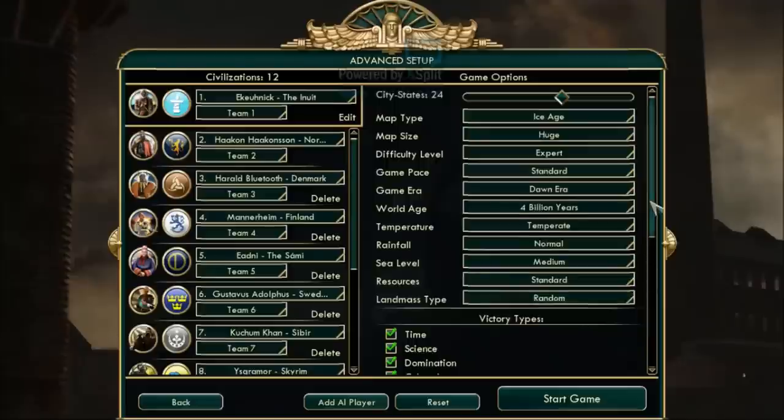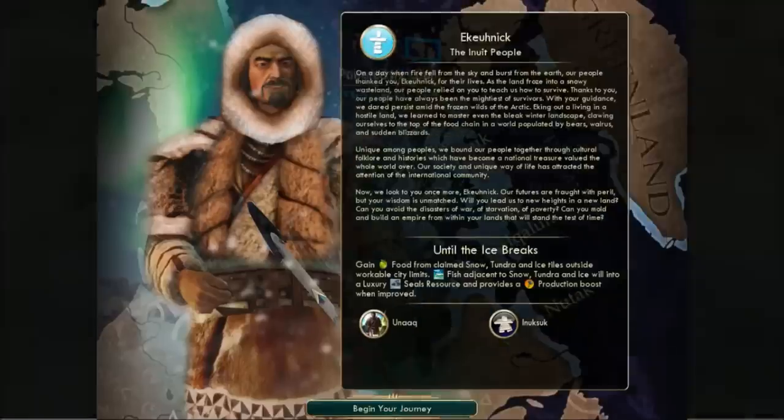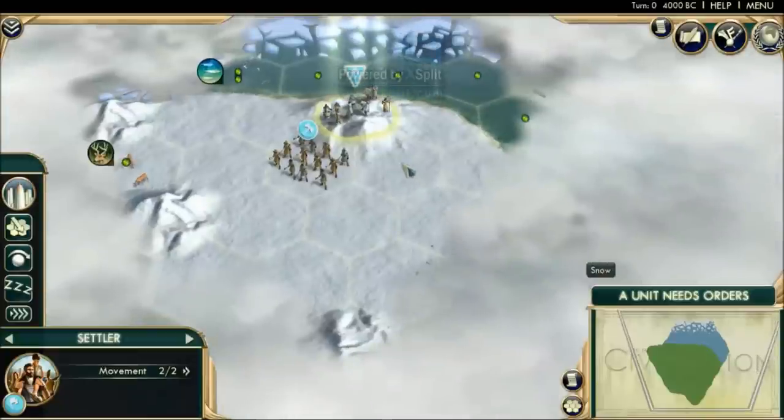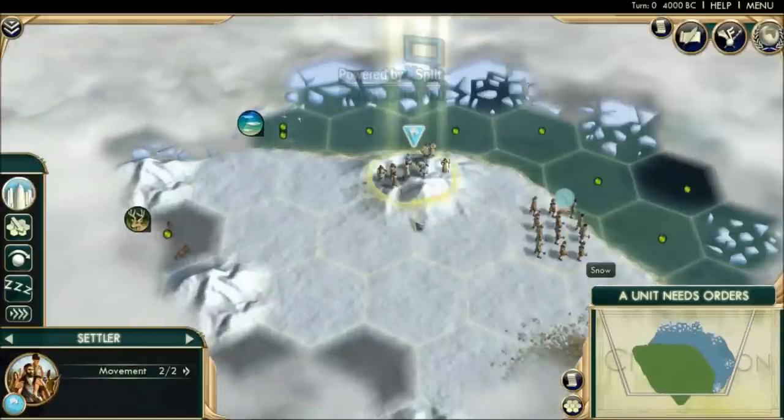I'm going to stick with the Ice Age map for thematic reasons, but the key to success is getting the right start. You need at least two strategic resources and around two or three fish located next to ice, so you can convert them into the Inuit's unique luxury resource — seals. I've started the game and it's a complete wasteland; absolutely nothing here. I'm going to keep restarting until I get an ideal start.